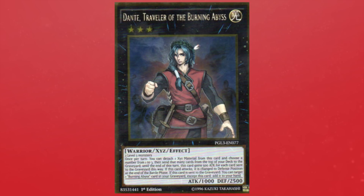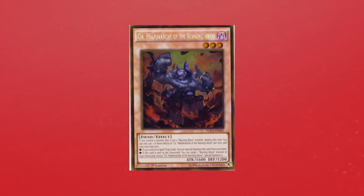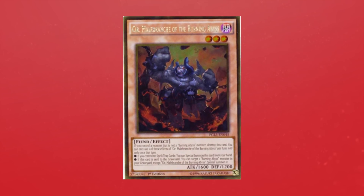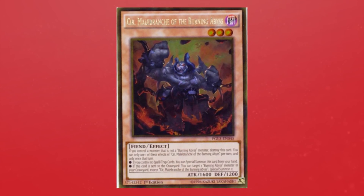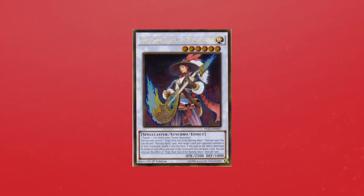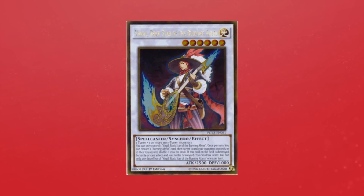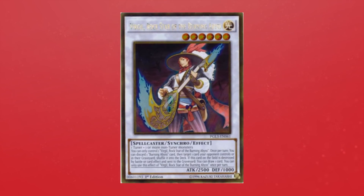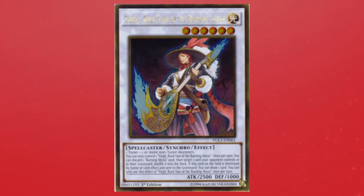One thing to note about Dante is it enables the Dante-Seer loop: Dante adds back Seer to hand, and Seer will special summon Dante from the graveyard. Then when Dante leaves the field again, it adds back Seer and you can repeat the process. This is a core idea you need to know for Burning Abyss. We also have extra deck cards like Virgil, which shuffles cards from your opponent's graveyard or field by discarding a Burning Abyss monster — fueling your monster effects — and when it's destroyed by battle or card effect, you get a draw, making Virgil a floater as well.